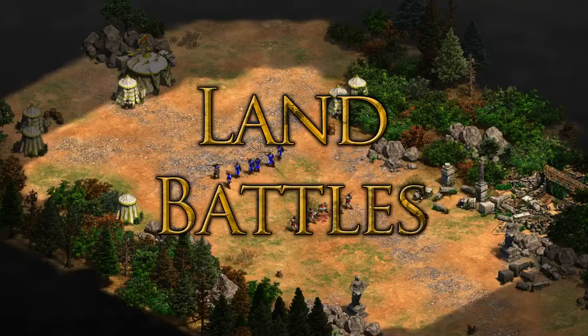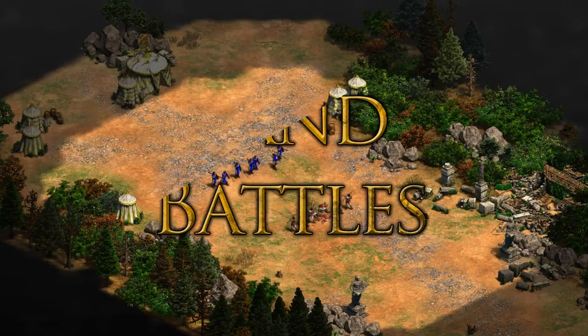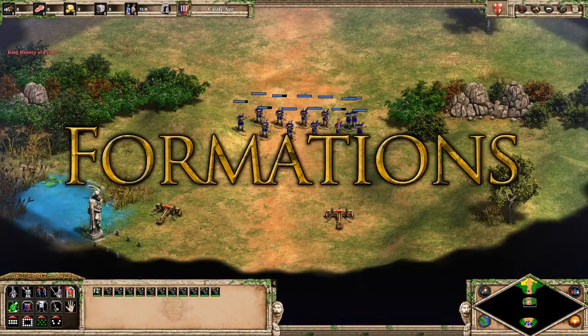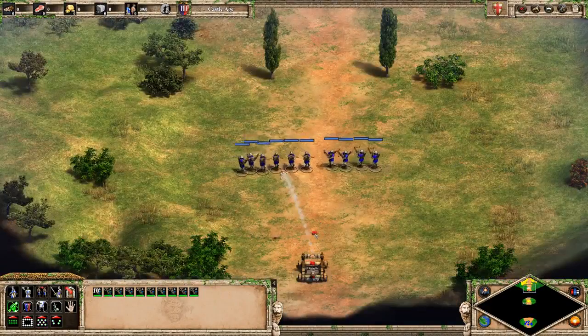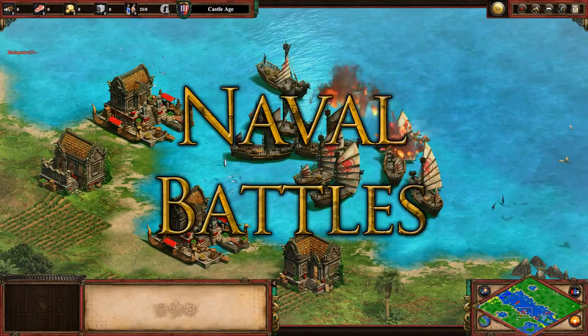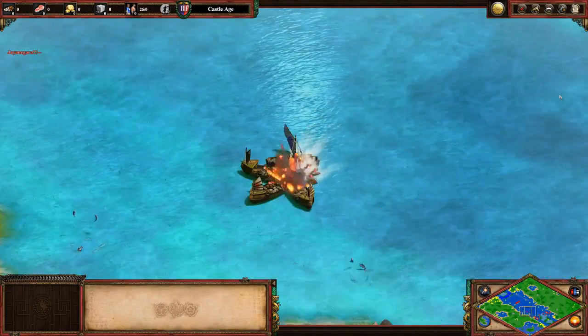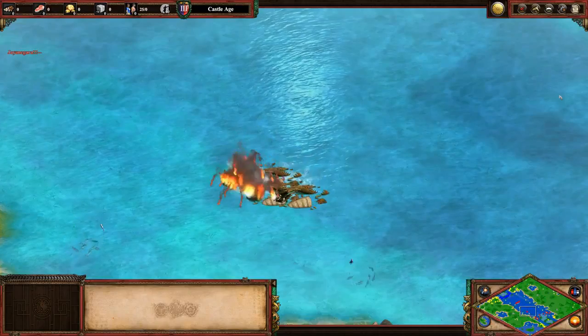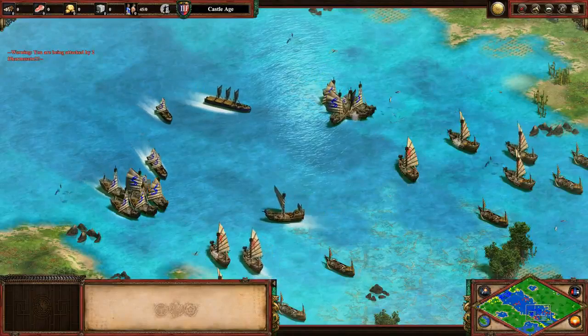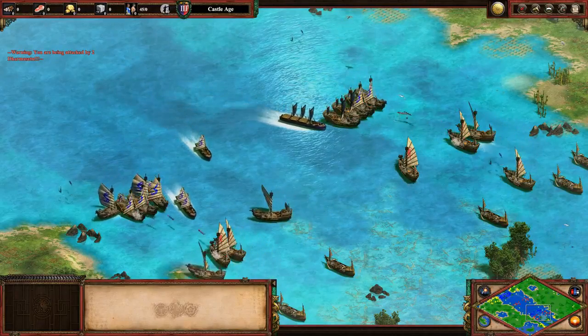Land battles: an overall guide on military units and how to use them effectively. Formations: focusing on when to adjust formation and how to take specific engagements. Naval battles: a demonstration of how different naval units are used in water warfare. Destroying castles: how to effectively siege your opponent's strongholds.